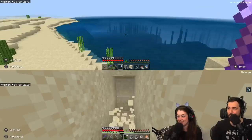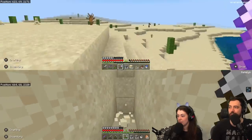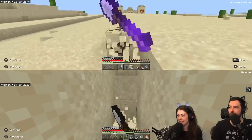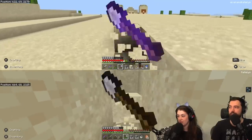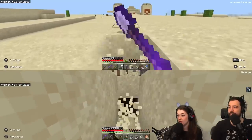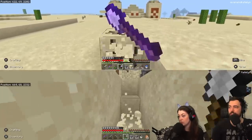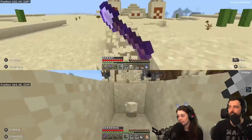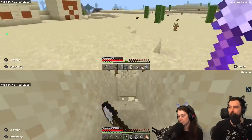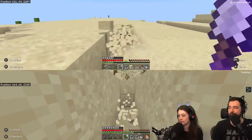We haven't explored the water around here too much yet. I wonder if there's a temple. We could look around a little bit for prismarine blocks. I mean, we could make a boat and just pop around. Should you gather sand while I boat around? We don't really need both of us boating - it doesn't really add anything to the search.